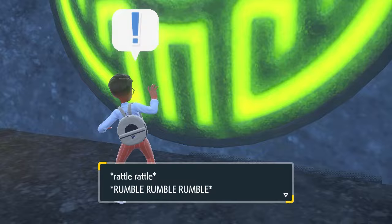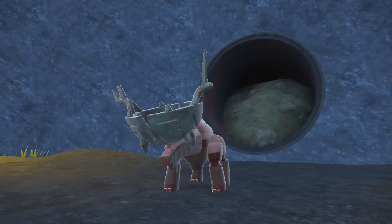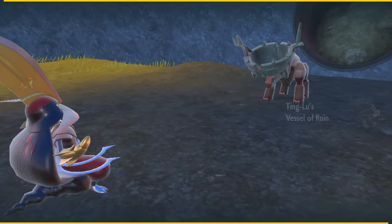Ting-Lu is a brute with a lot of HP, Attack, and Defense, though its low Speed means you'll be able to act before it in a pinch. All of its moves are attack-based except Ruination, so bring in your Pokémon with the highest Defense. Capture it and you'll have the dread moose of Paldea — the one that wears its helmet upside down — added to your team.